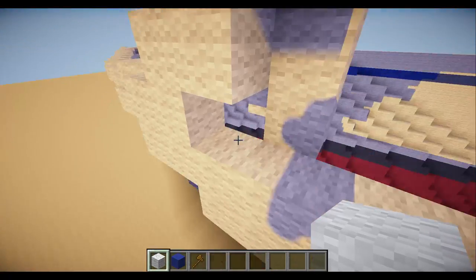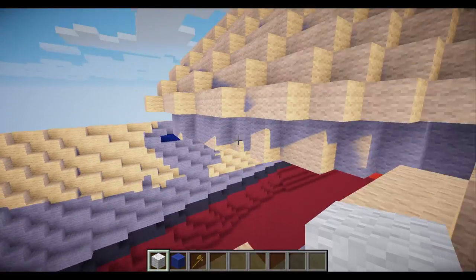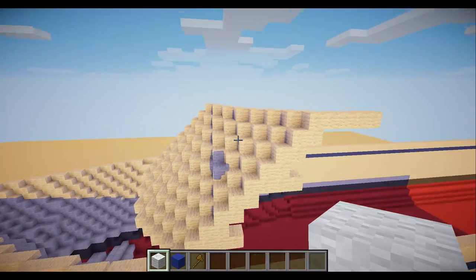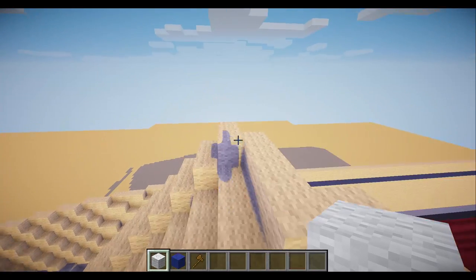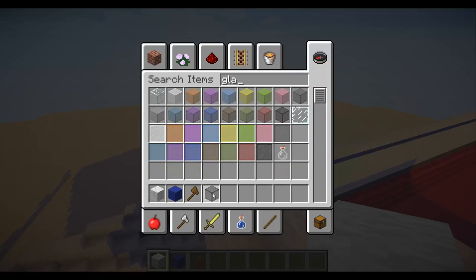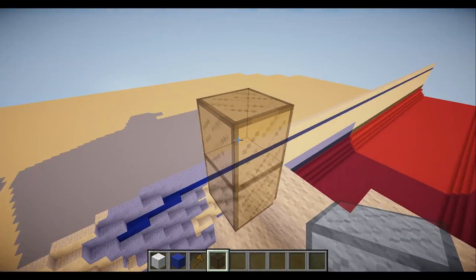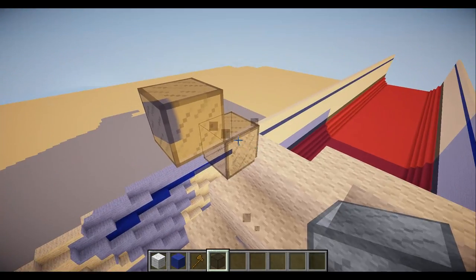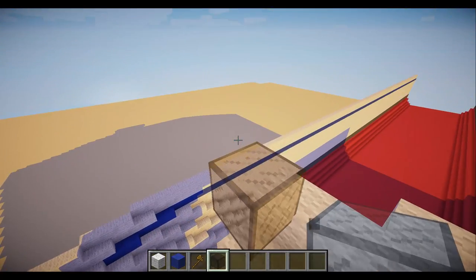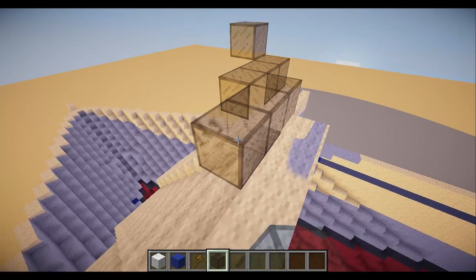I'll go into detail on that a little later when we start adding more detail to the exterior, but hopefully that clears some things up because I do see that error a lot. Now we're going to do the bridge. You want to do the bridge at a slant, and I only make bridges about two blocks tall — I used to do three but not anymore because it just looks really big. You always want to move it one block ahead of the other block because it's going to look more professional, more like a real ship.